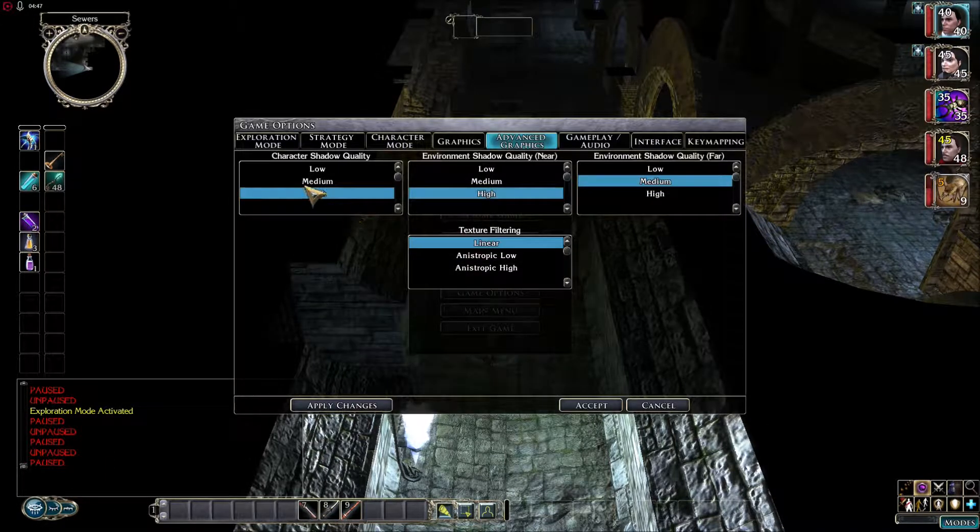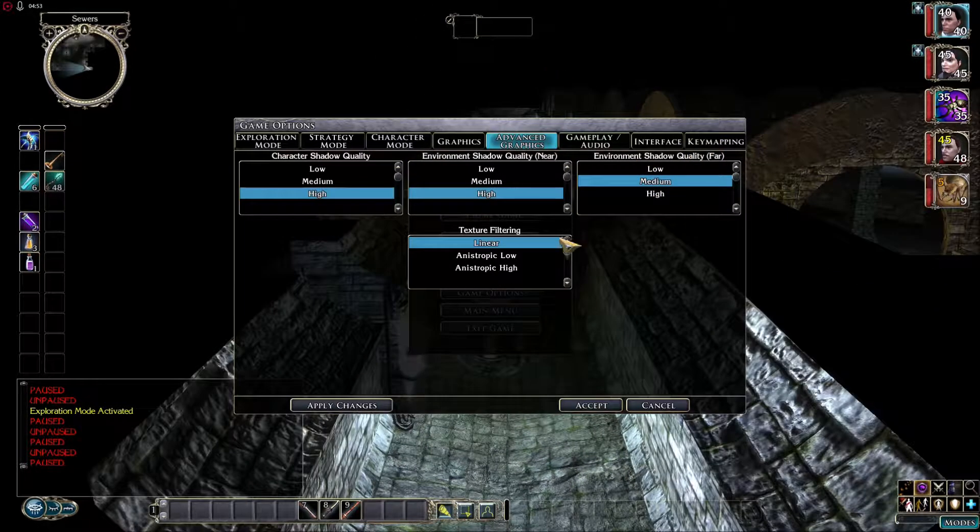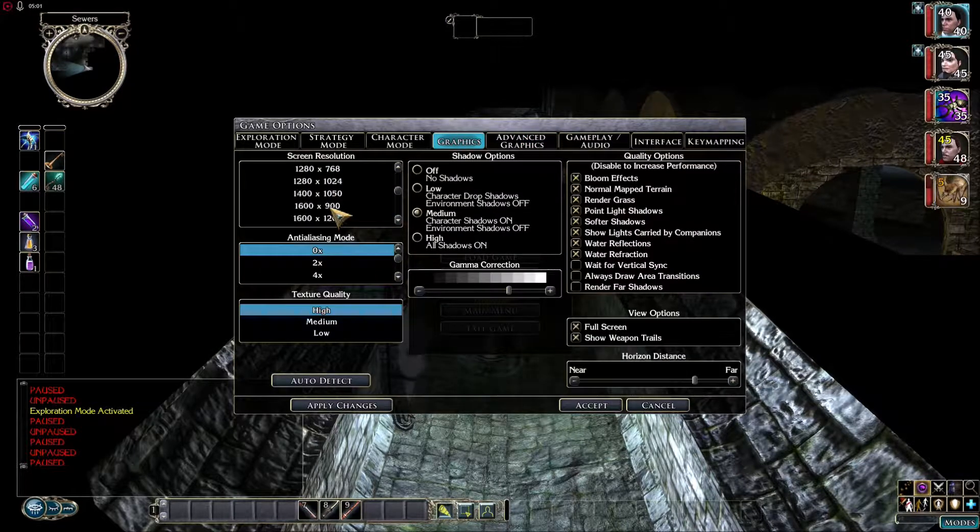I've changed our game options. These are all high. I kept the shadow quality far away because I don't particularly care about the distance looking accurate, so I kept that at medium. Normally this is medium across the board, so now these two are on high. Graphics quality is still at 1080p. I've kept this on medium as far as that's concerned. By and large, everything else is the same.